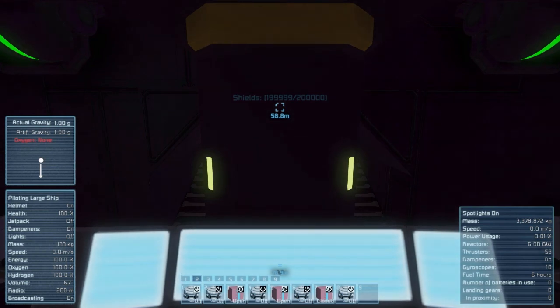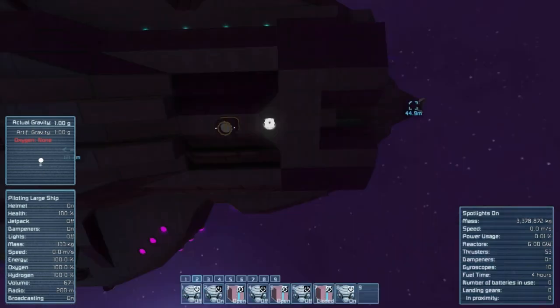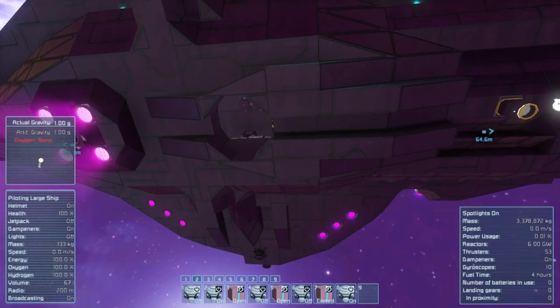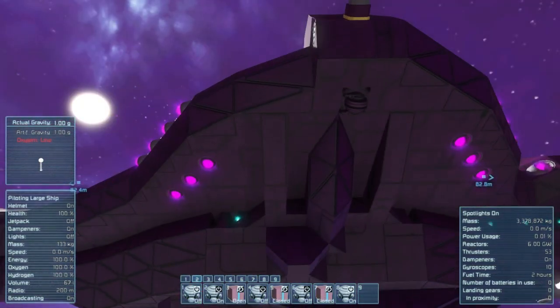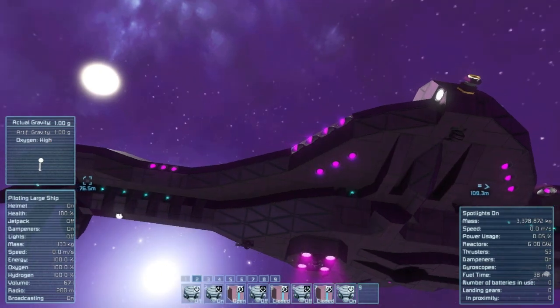Now we're back in the cockpit. Say the ship's been all loaded up or it's brought everything off and wants to take off — all you do is press 6 and 8. 8 turns on the ship's artificial gravity, and 6 turns off the gravity lift. Then you're good to go. You'll probably just want to shut the bay door, and then no one can get in unless they blow their way in, hack their way in, or sneak their way in like the Almighty Master Chief.